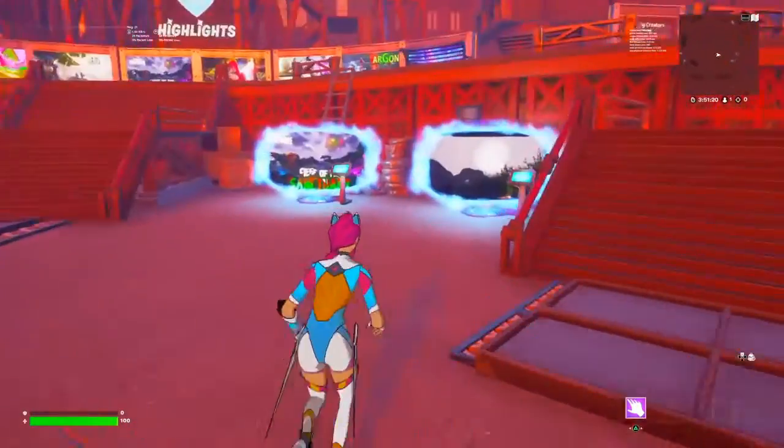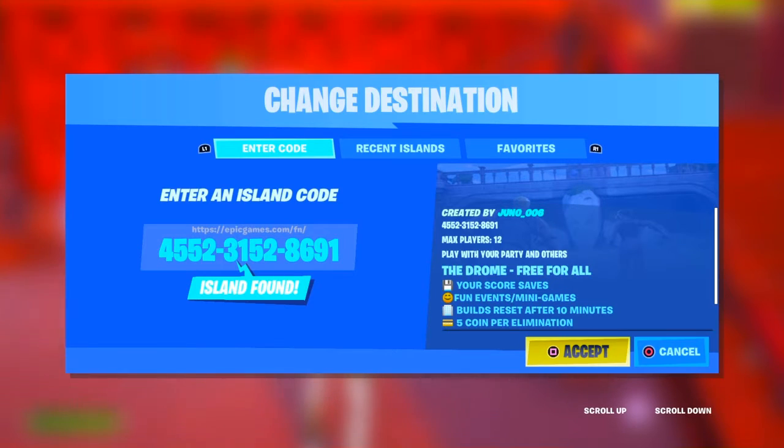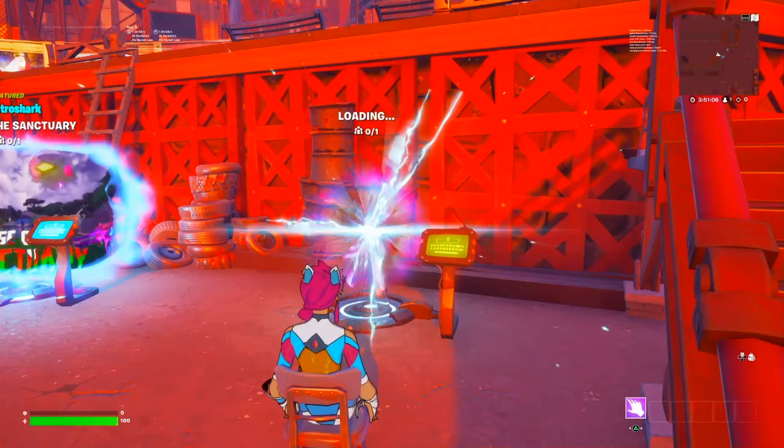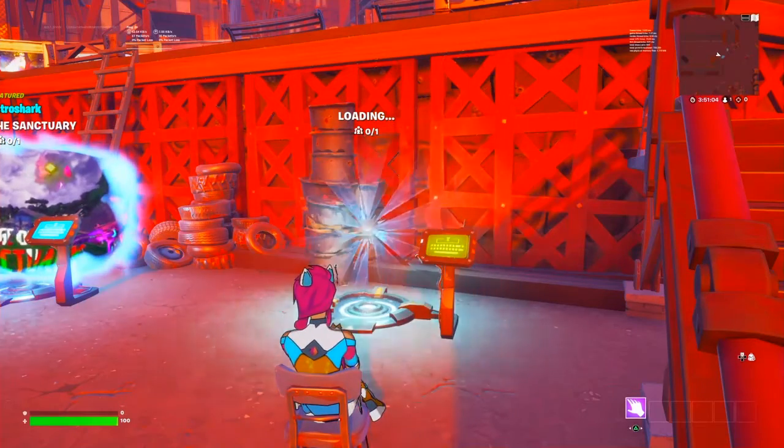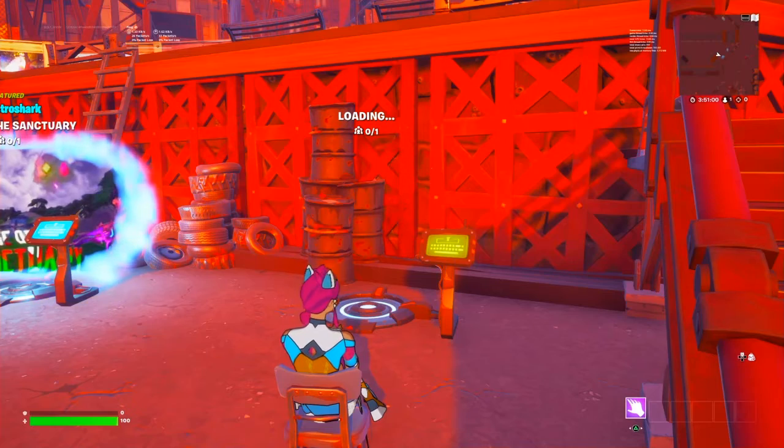Go ahead into one of these portals and put this code in — it's up on the screen. You can copy and paste the code from the video. Once you have the code, simply go ahead and accept it. You can just sit down and wait for the map to pop up; it's not gonna take long, about five seconds or so.